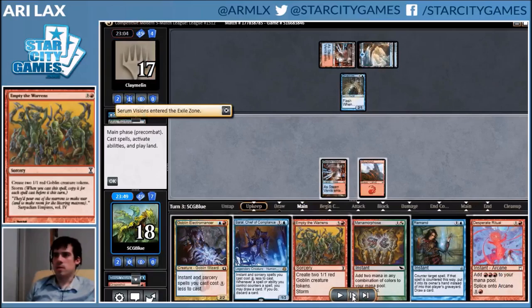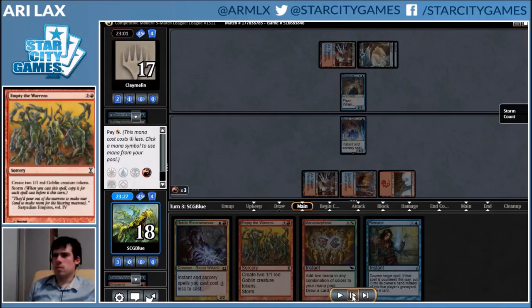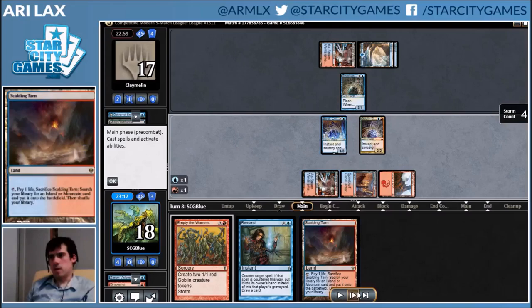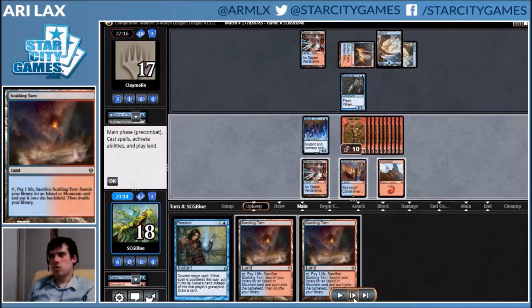My opponent goes for some value snapping and I get to have some fun — which is ten goblins of fun. I get to cast this mid-combo because it's just plus a spell. There's not really a difference in the order I cast them, and here we go.